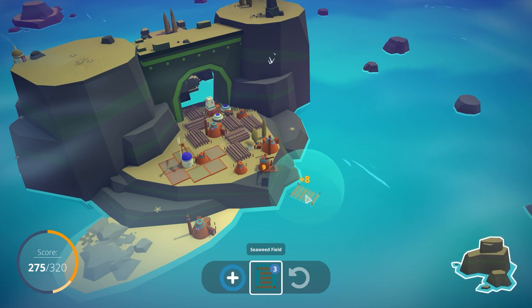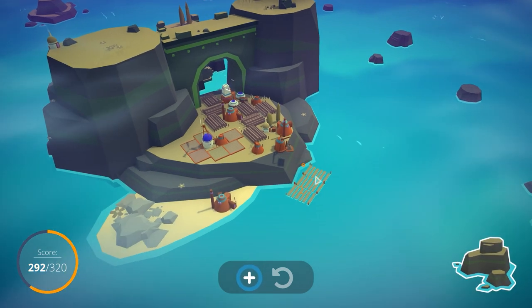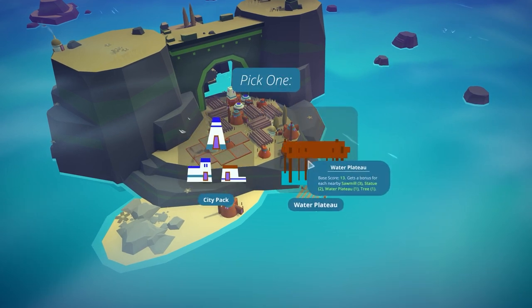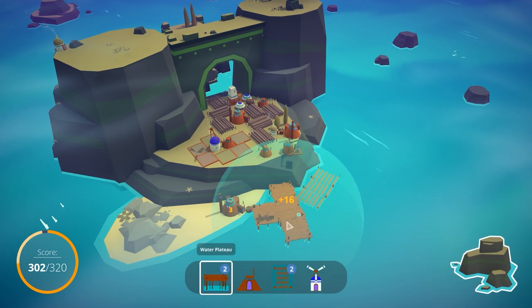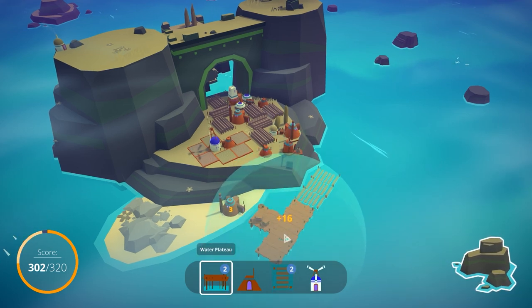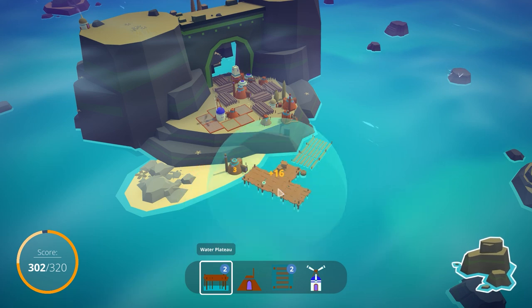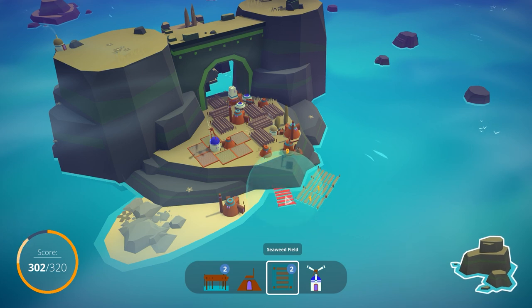I actually did this in the wrong order — it might have been better to place down the seaweed fields first and then the farm, but that actually might not be true. Regardless, we get a few extra points like so. And a water plateau — this is interesting. Base score of 13, gets bonuses for nearby sawmills and so on. This basically just gives me some more real estate that I can build off of. Let's suppose I wanted to build one right here — there are some sawmills over here, and therefore we can place down one over here for 16 points.